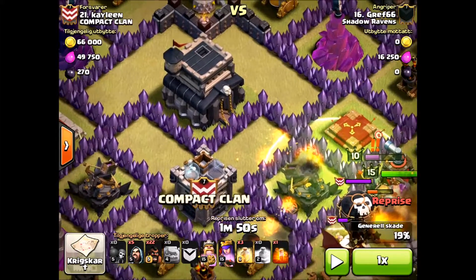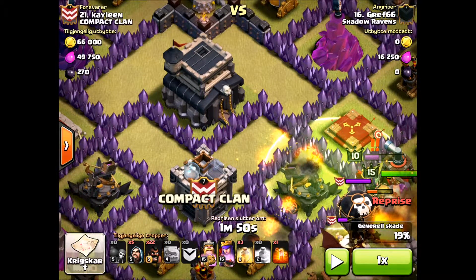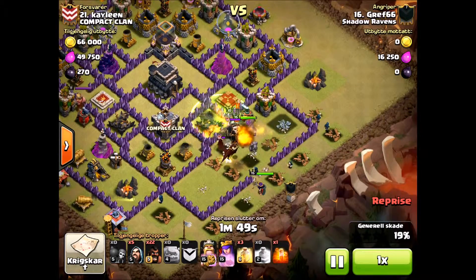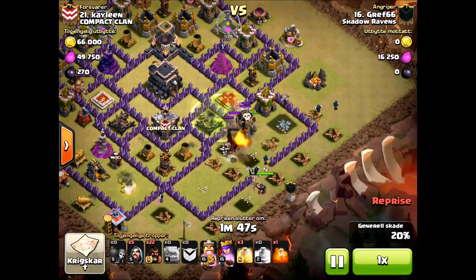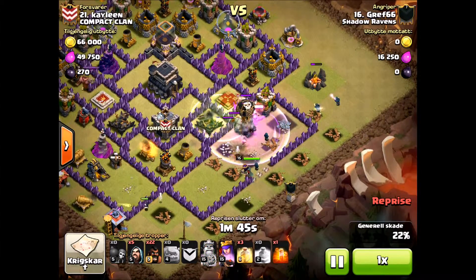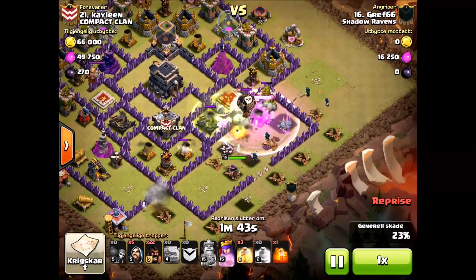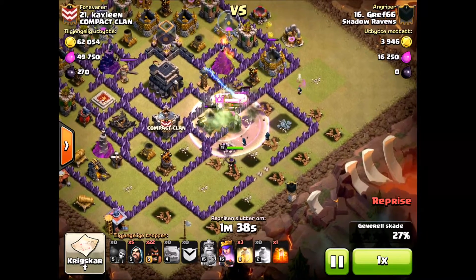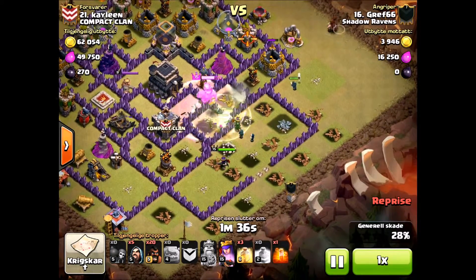Check out that jump spell. This is one thing I want to point out in this video — the effectiveness of your jump spells and how you want to use them. With that one jump spell he opens up at least 5 compartments.